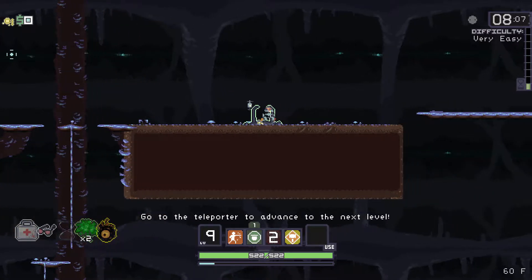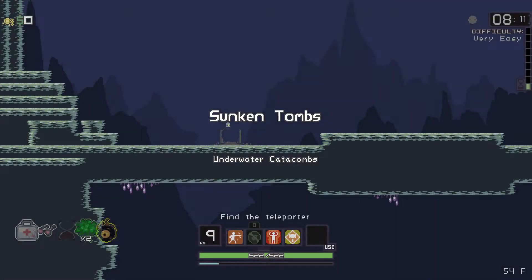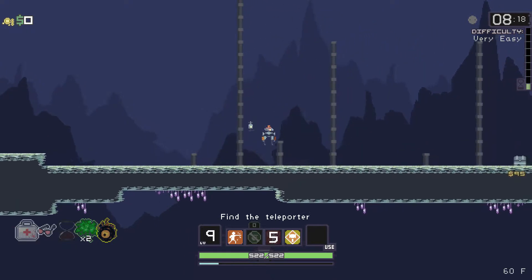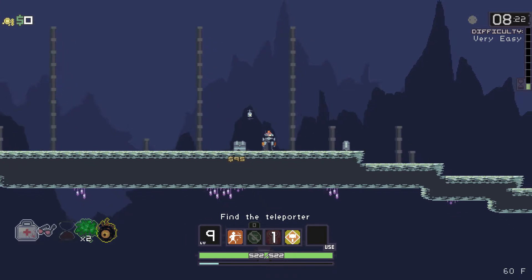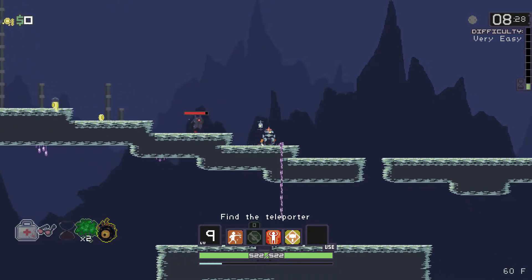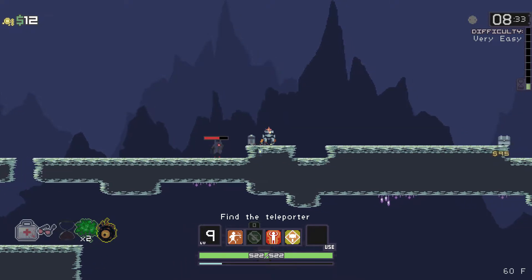We got a little bit further this time. Underwater caverns! Luckily the janitor — or Handy, as he's known — is waterproof. I think maybe it's going to get interesting because you can leave the fire thing on with the item from the Magma Worm.